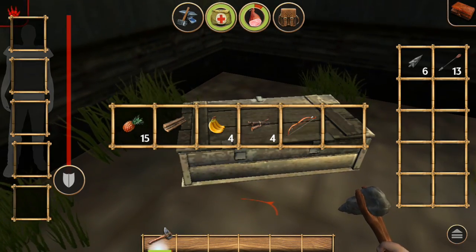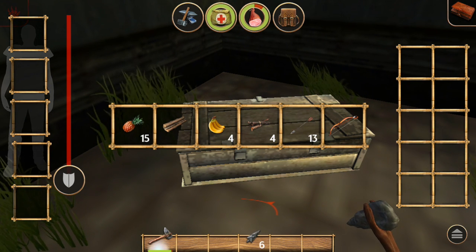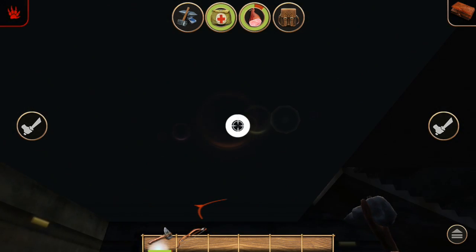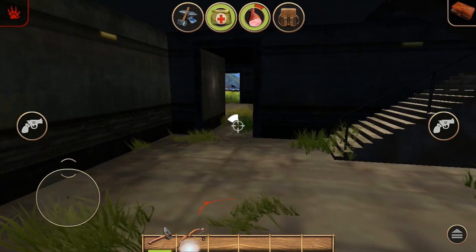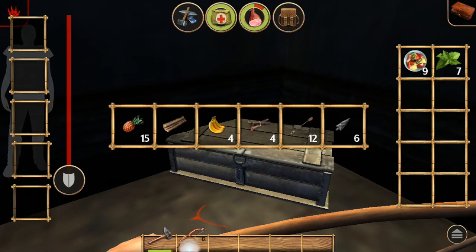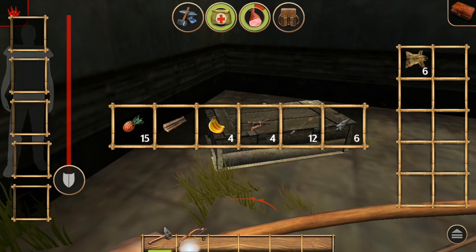Go to the main building — the main big tower you see as soon as you spawn. Pick up the arrows and the bow, and then you have a weapon that's easy to use — one-hit kill on wolves and everything like that.